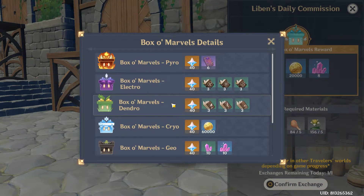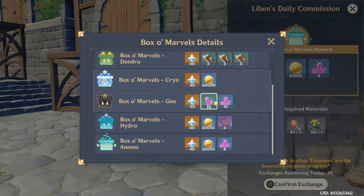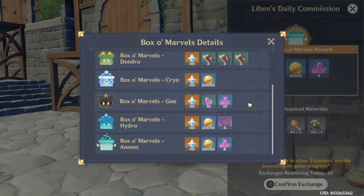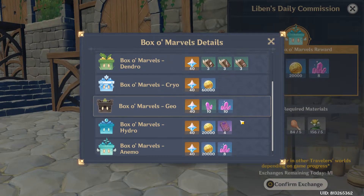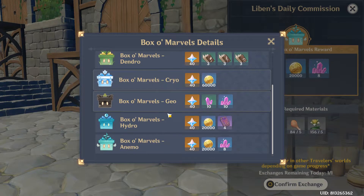For the Electro and Dendro, do not pick these because green talent books are very easy to get — they're not worth it. And for Geo and Anemo, they're not really worth it either because you can craft 30 of these blue Mystic Enhancement Ores every single day. So the only ones you should be looking for are Pyro, Cryo, and Hydro.